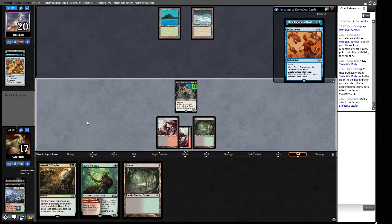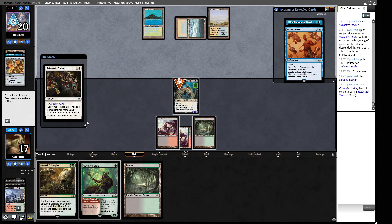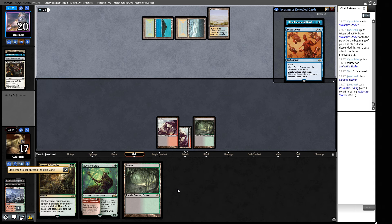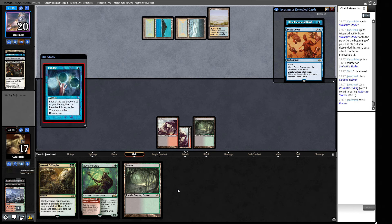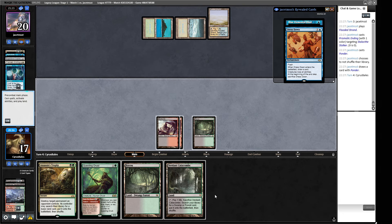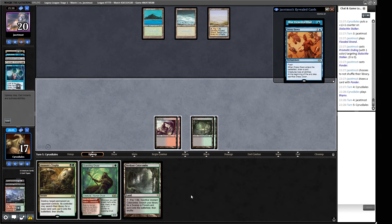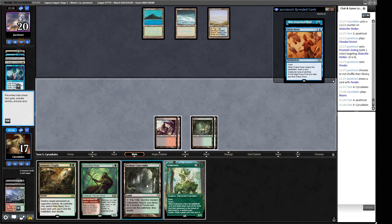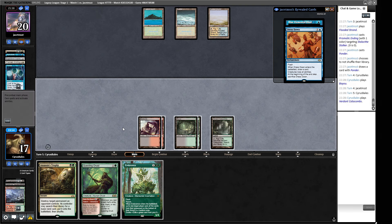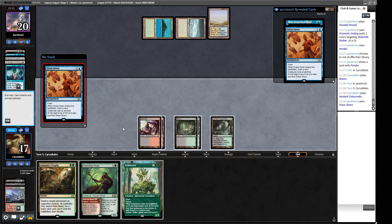They didn't cycle the Dress Down so we don't get a counter. There's more use having Dress Down to put a 12-12 into play. They drew an Ending - goodbye friend. There's a Ponder, and they still have the Blue Elemental Blast. If they crack their fetchland we can fire off the Questing Druid, but they did not. So we're not firing this straight into a Blue Elemental Blast. We'll play Bayou and pass. I like this Endurance draw - let's play the fetchland so we can flash in Endurance. There's a Dress Down at the beginning of our end step.